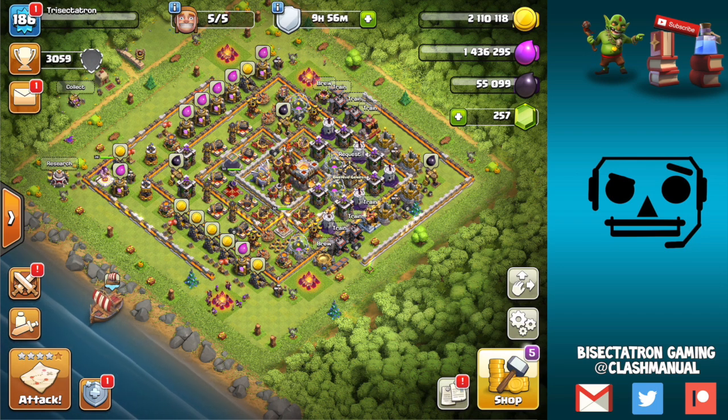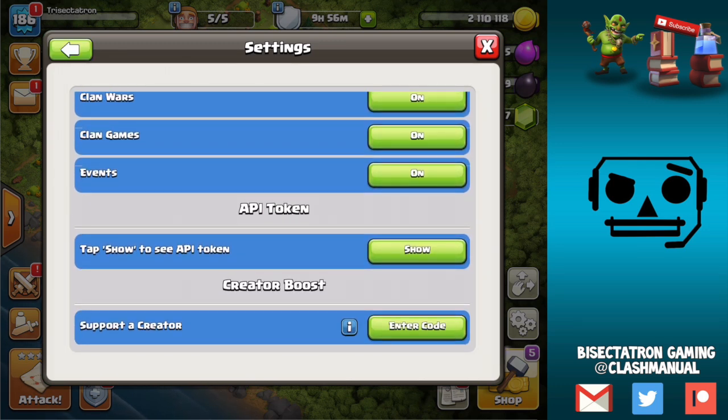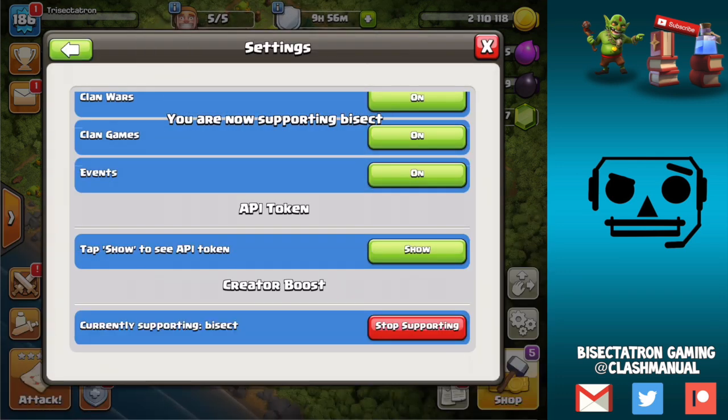First, I want to show a new feature in the game real quick. While I have you as a captive audience, go ahead and hop into Settings, More Settings, scroll to the bottom — and what's this Creator Boost? This is a way you guys can support me. Basically, if you enter my code BISECT — B-I-S-E-C-T — and hit Send Code, it shows that you're supporting me, Bisectatron Gaming, my YouTube channel, podcast, etc. Every time you buy gems or make an in-game purchase, a small amount goes to supporting me — no extra charge. If you guys are already supporting a creator, just hit Stop Supporting and change it to my code.